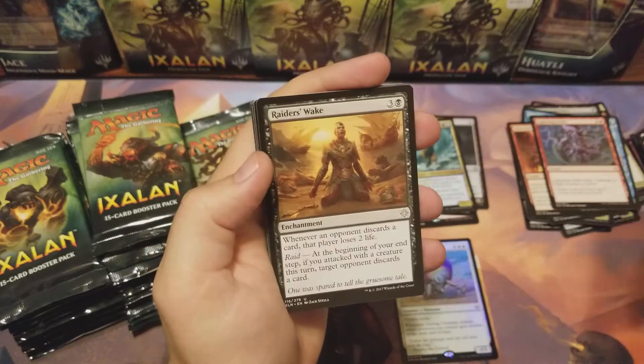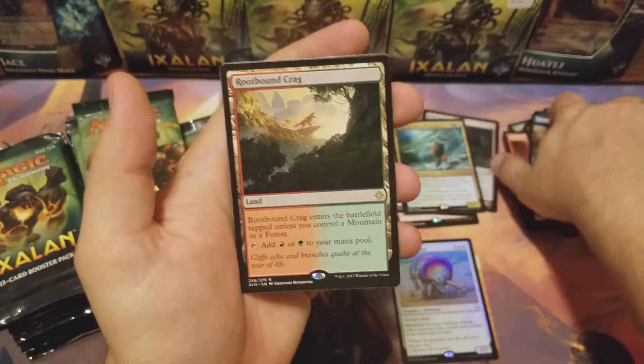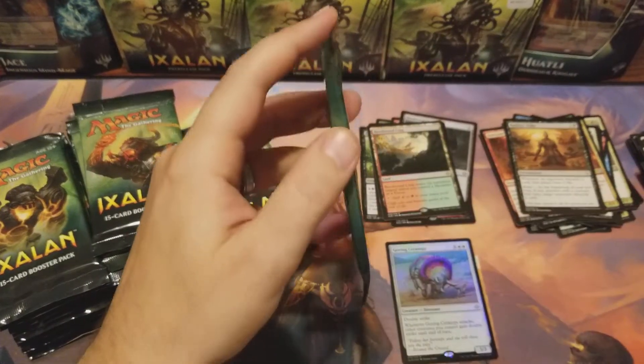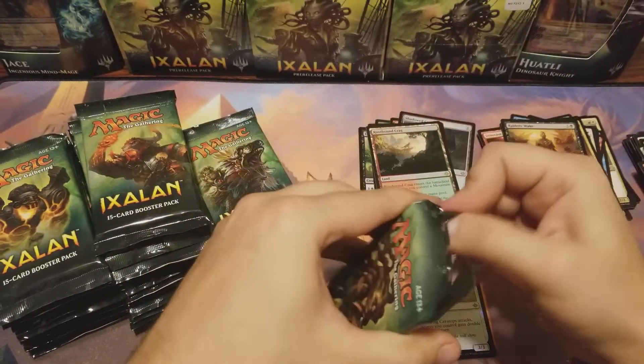Come on baby! Raiders Wake, Marauding Looter, Emissary of Sunrise, Rootbound Crag — what, hell yeah! Freaking dual lands, love it!